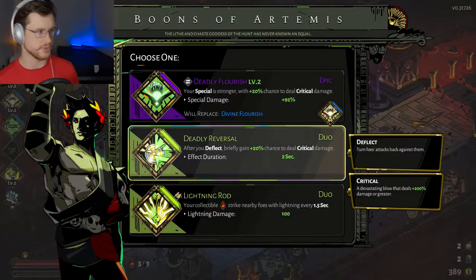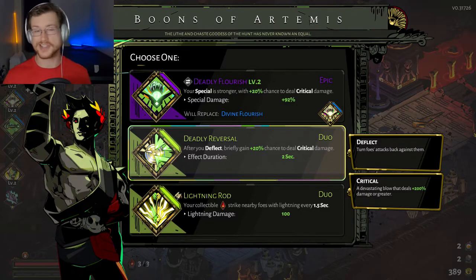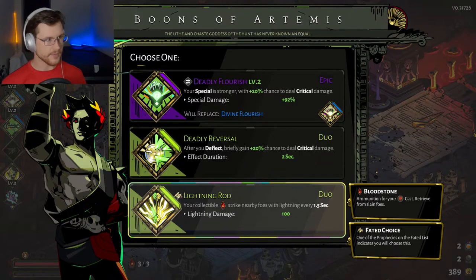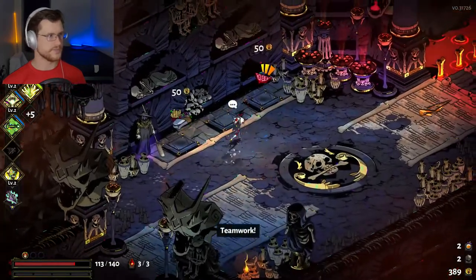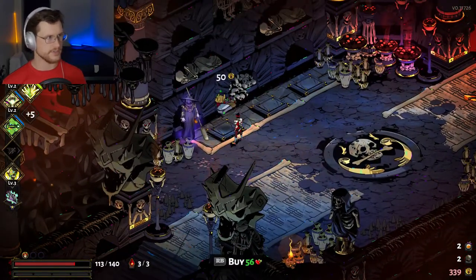We got some duo powers! Duo powers are actually something I wasn't going to explain in this video, and I'm not going to — this is a nice little sneak peek into the next video where I'm going to start talking about advanced boons. For now we're going to go ahead and get Lightning Rod, because that sounds awesome. Then I'm going to get that random upgrade: Zeus's Aid plus one level. Happy with that.